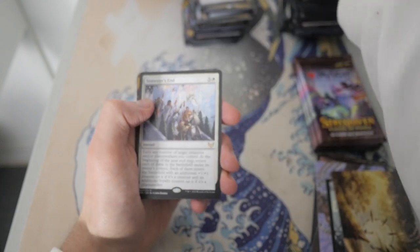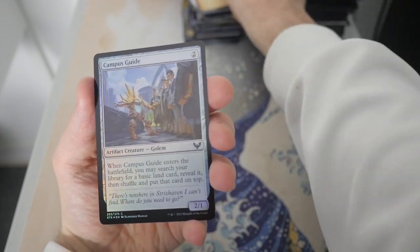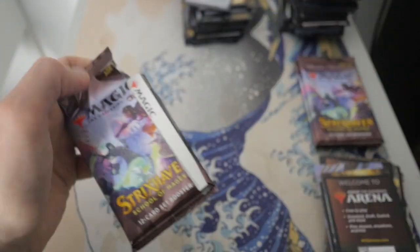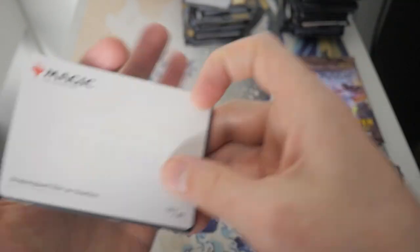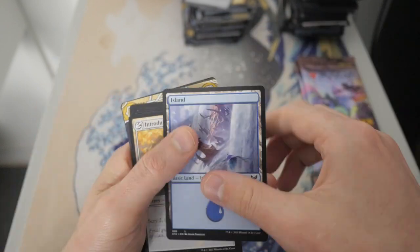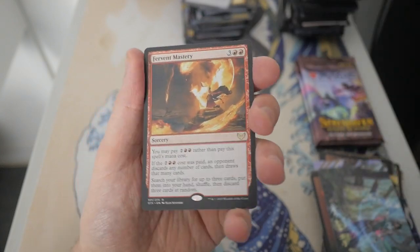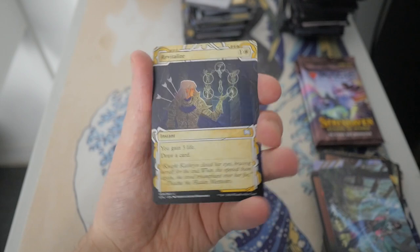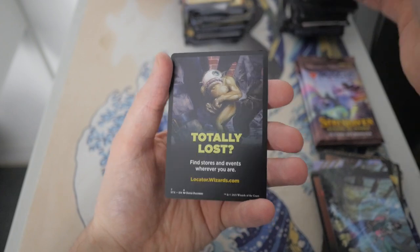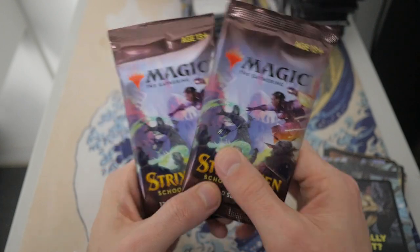Semester's End, and then we got an Infuriate — that was the art I was thinking of before. And then we got a Campus Guide, and then back to an Arena Code card. We got a Dragon's Guard Elite artwork — very cool. Let's go to our first rare: it is a Fervent Mastery. Our next card is a Revitalize. And Pilgrim of the Ages is our foil in the pack. We have two packs left — what are we going to get in these last two?